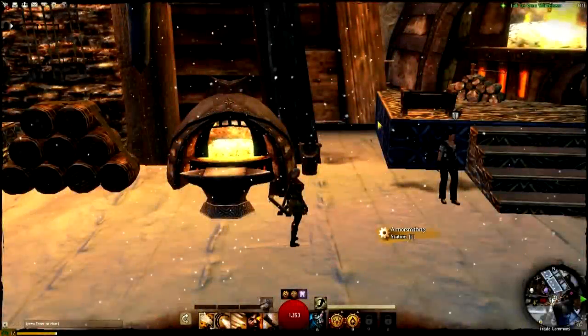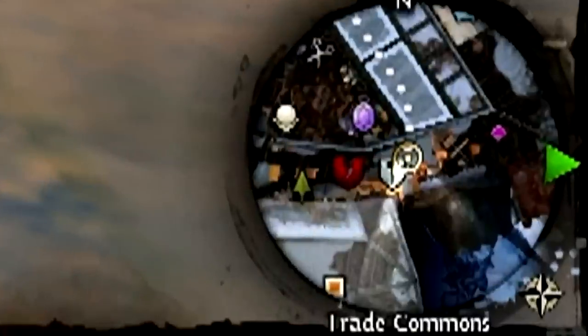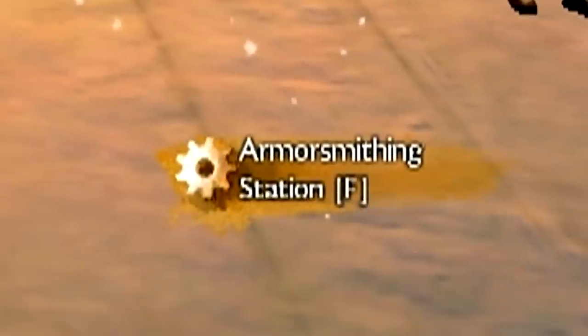We're finally on to the production end of things. I'm using a screenshot here of the Armorsmithing Craft Station to quickly highlight a few details. All crafting stations are indicated by their appropriate icons on the main map as well as your mini-map. Near every crafting station is an NPC that will allow you to learn that profession — in this case we've got the Armorsmithing Trainer indicated by the shield and hammer icon over her head. Lastly, when you're close enough to a crafting station to use it, you'll get the interaction prompt. F is the default interaction key, and pressing it will open the crafting interface.